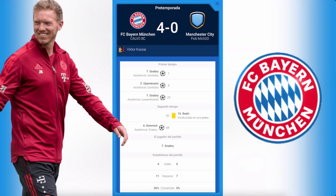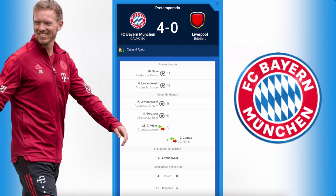Now let's see some results with this amazing tactic. First match: Bayern Munich versus Manchester City — a really big match. The result is 4-0. Goals from Gnabry, Upamecano, Gnabry, and Kimmich. Bayern had 11 shots versus the opponent's 7, and over 60% possession. That's fantastic. Another big match against Liverpool: also 4-0, with goals from Sané, Lewandowski, Lewandowski, and Goretzka.